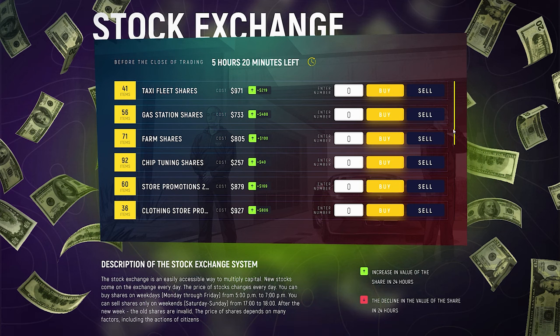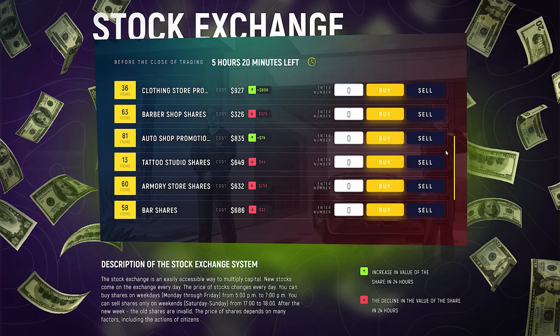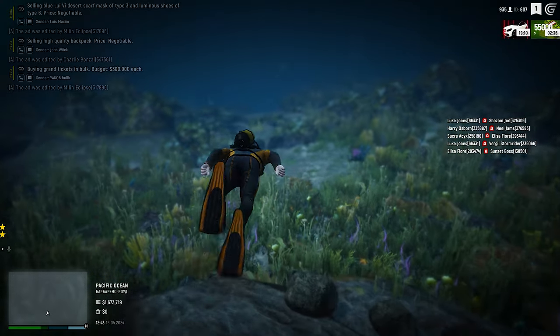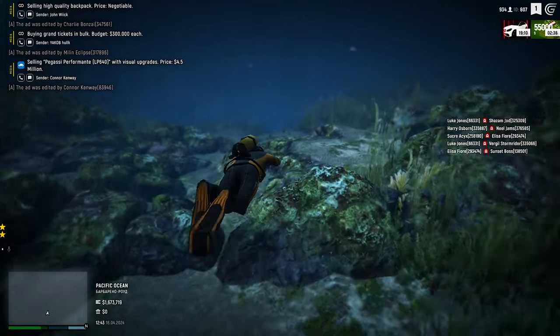Even if you still haven't found yourself an organization or a family and decided to develop on your own, it's not a problem. You can buy and sell stocks at a stock exchange in offices, go treasure hunting on the ground, scuba dive to the bottom of the ocean to find some pearls, mine diamonds at quarries and sell resources to buyers or to other players. In short, there's a lot to do — go check out all the diversities of the server yourself.